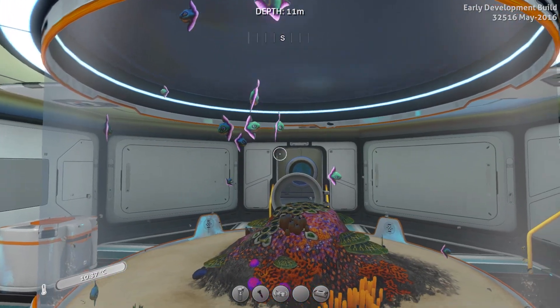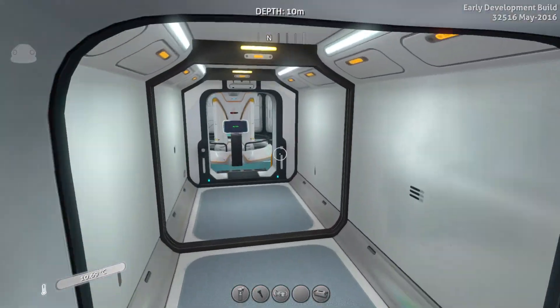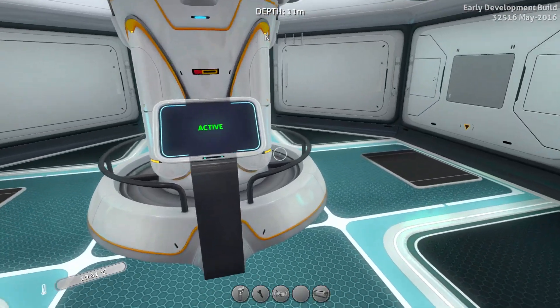You can start breeding your fish and beautiful creatures to produce power in the Bioreactor, which is really cool. You can also grow plants to produce power.